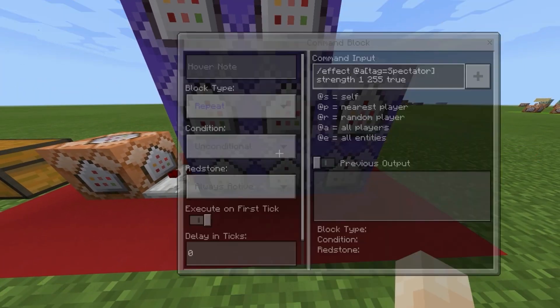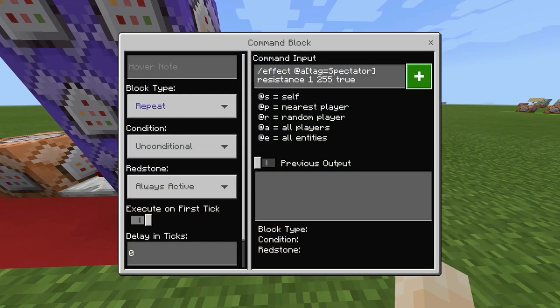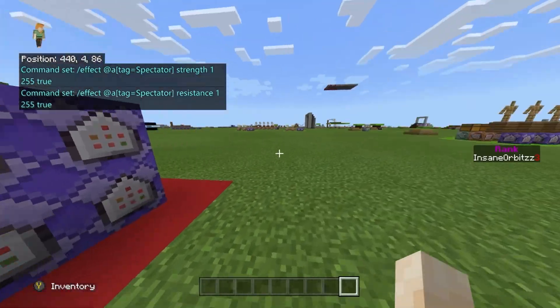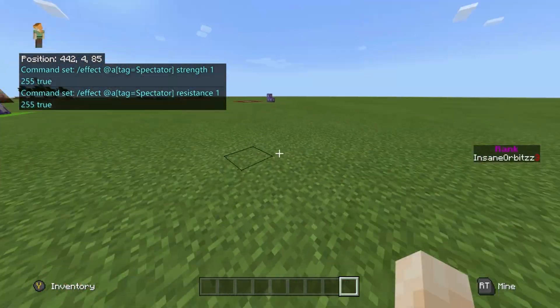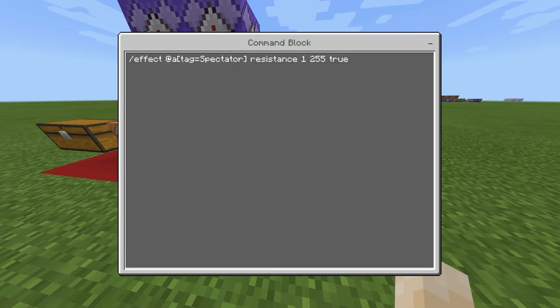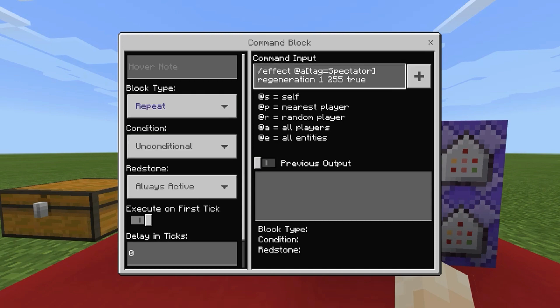The next effect is another repeat unconditional always-active command: slash effect at all with the tag of spectator, giving them resistance 1 255 true. This is just in case they get hit. I've included these commands to be safe and to show everything you can possibly do. Then the final one in this group is the same setup but giving them regeneration instead.